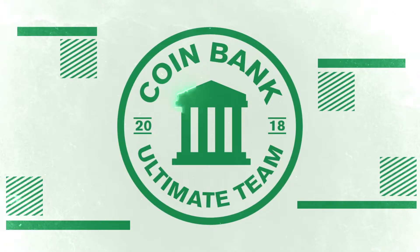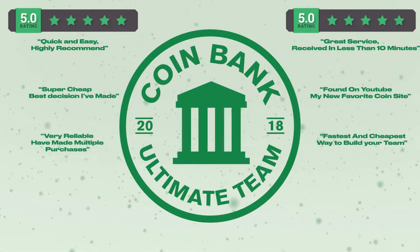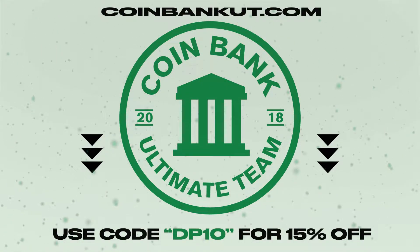If you guys are looking for the cheapest coins on the market, make sure to check out my sponsor CoinBank UT for the cheapest, fastest, and most reliable transactions on the internet. Make sure you use code DP10 for 15% off your order.